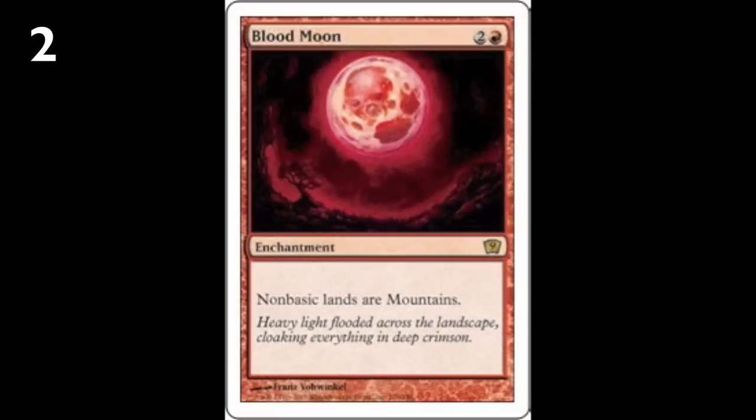Number two, Blood Moon. Of all the land destruction effects in red, it is the most flexible. It's only three mana and receives the least hate across the game because the lands are not destroyed — they can still tap for mana. For players who can tap for mountains, it's annoying but fine; for players who can't, they have a lot of colorless, which is very different from wiping out someone's land board entirely. It's much more flexible across different deck types, in both 1v1 and multiplayer. Manipulating and destroying lands is one of red's most powerful effects, and Blood Moon is probably the most universally awesome at it.